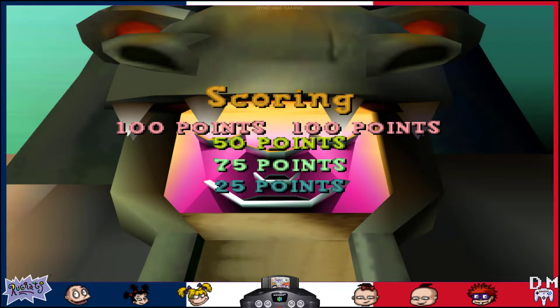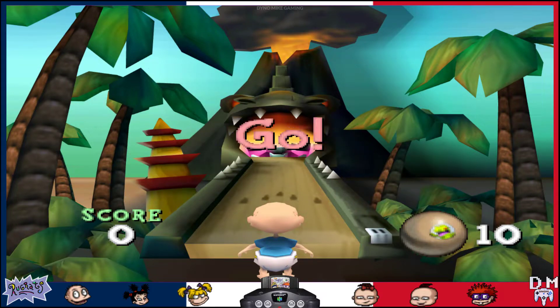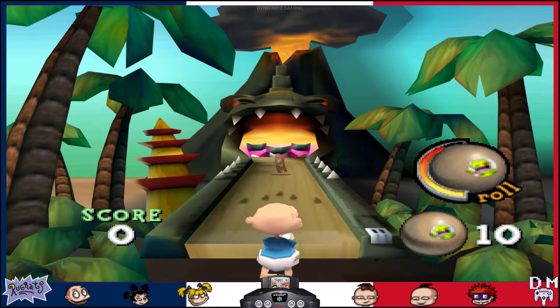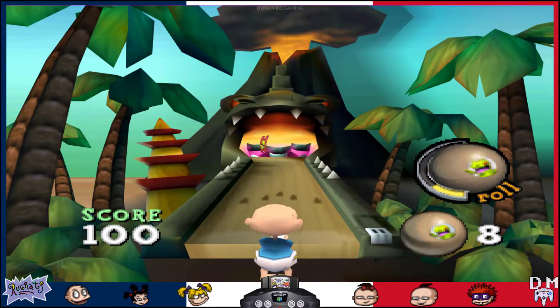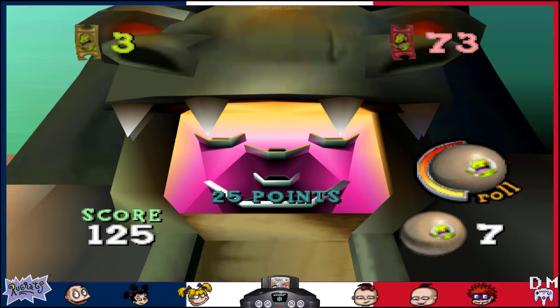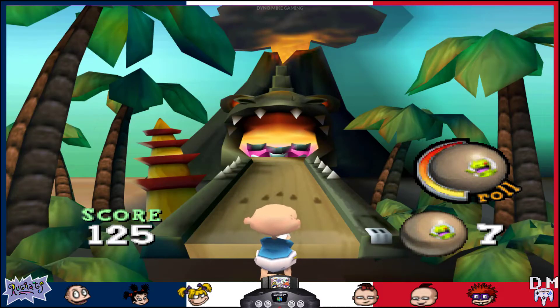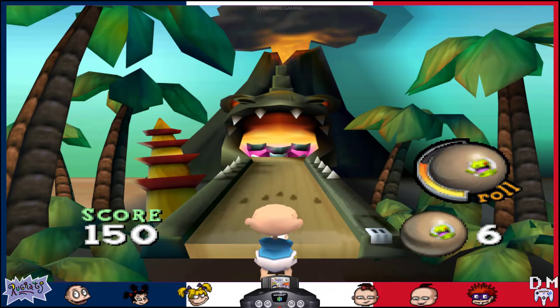Volcano! 100 points. Get the balls into Reptar's mouth — you need to score 500 points to get to the next round. I missed the 100 on that one. Am I going to be good at this at all? I have no idea. Alright, so I think I've got the hang of it. You turn Tommy a little bit to the right — maybe like two steps — and you get some good shots.